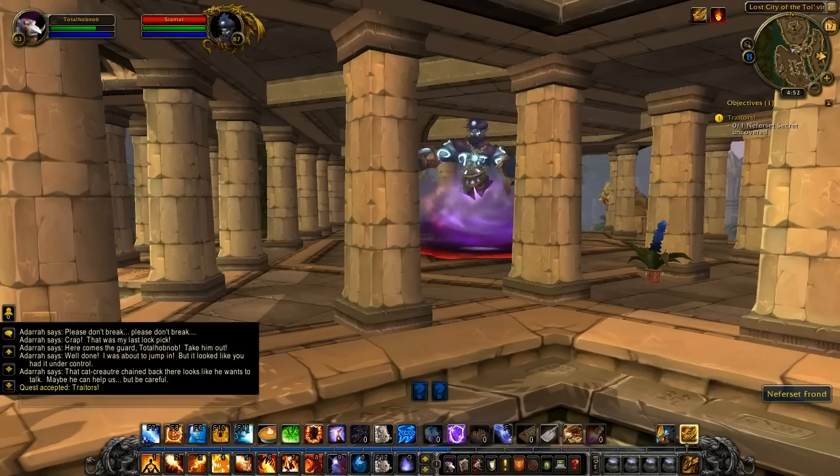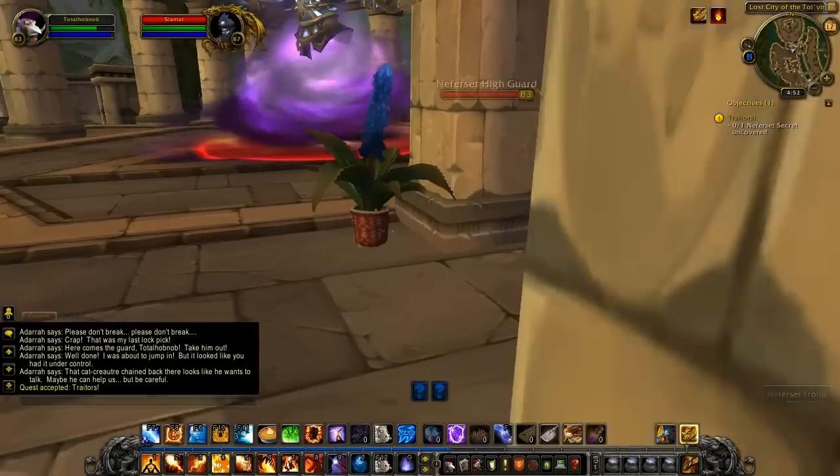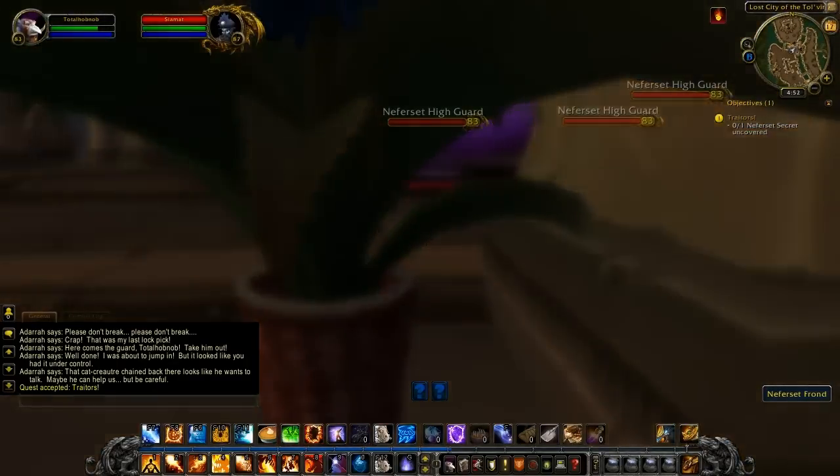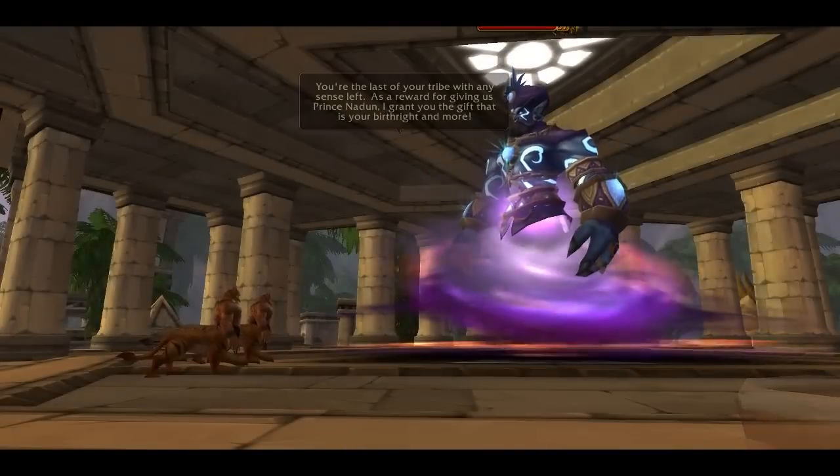That doesn't look pleasant — it's a model for a new djinn. Yes, that's an Arabian type of spirit. We've seen a similar model in the Vortex Pinnacle, and it turns out they're hanging around here as well.